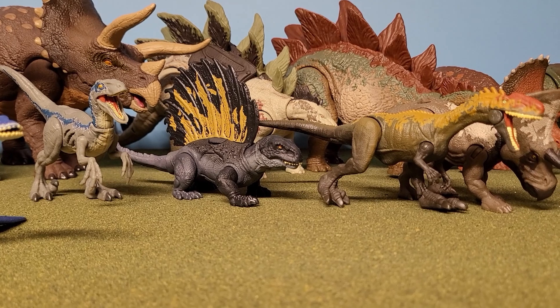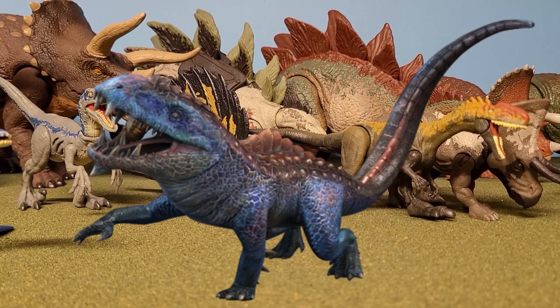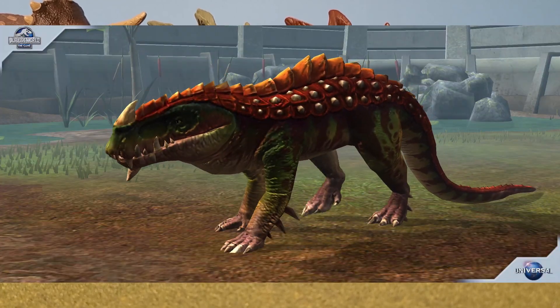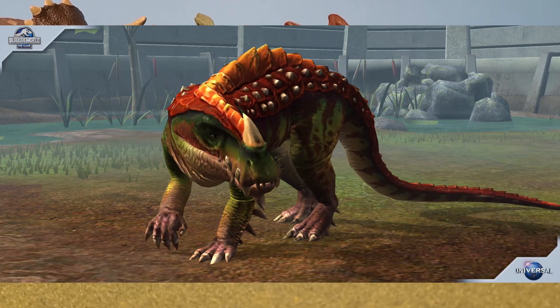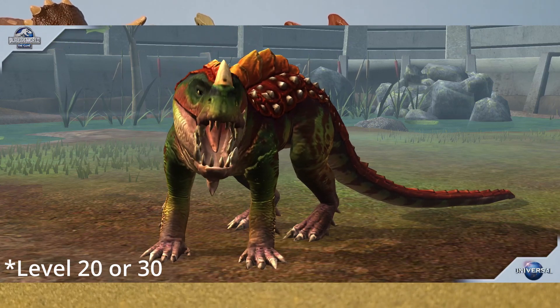Another one from Jurassic World The Game — we got Gorgasuchus, which I originally added because it was in JWA, but then I remembered it can also act as a Jurassic World The Game reference since it was in that game first. So yes, Gorgasuchus sporting the original colors, because the level one colors are actually really good — you don't really need to change it all that much.